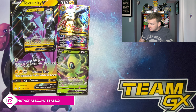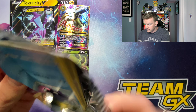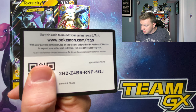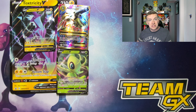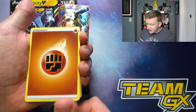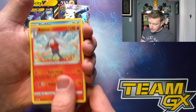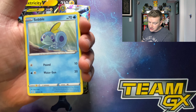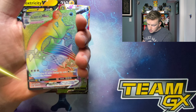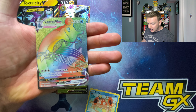Now for our last pack — the Zacian/Zamazenta pack. White code card! One, two, three, four to the front — Fighting energy, Haunter, Vitality Band, Raboot, Shelter Mobile, Galarian Ponyta, Sobble, Maractus, Crabby. Can we get a Snorlax?